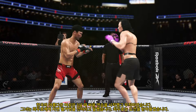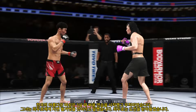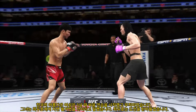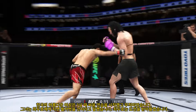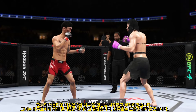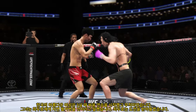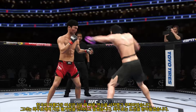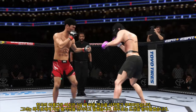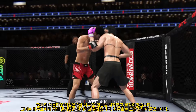The Korean Superboy gets caught with that punch — got to shore up the defense here. Big shots exchanged in the pocket there. Now this lower jaw is starting to show signs of swelling. Hands up! Splits the guard, lands the right hand. He's landed some good shots, but nothing really in terms of combinations.